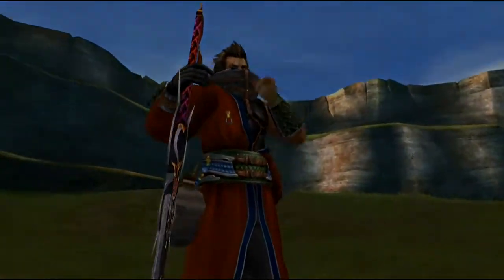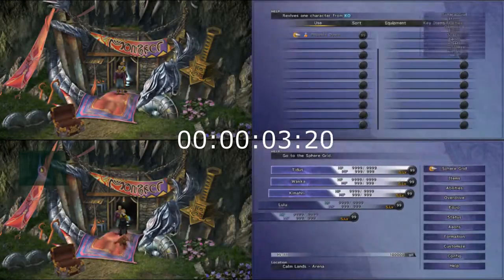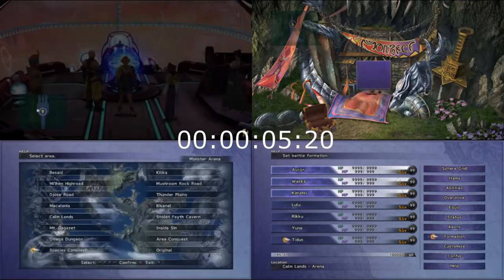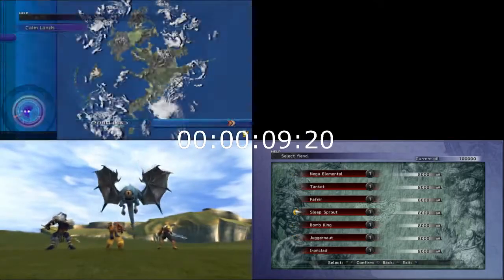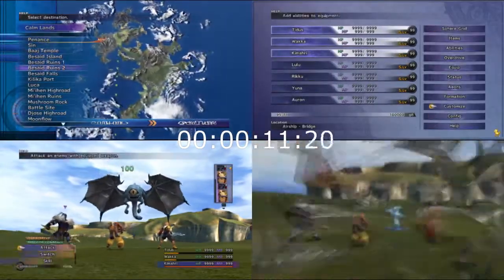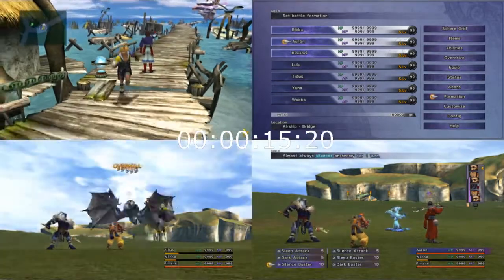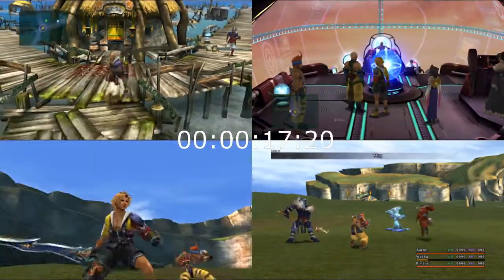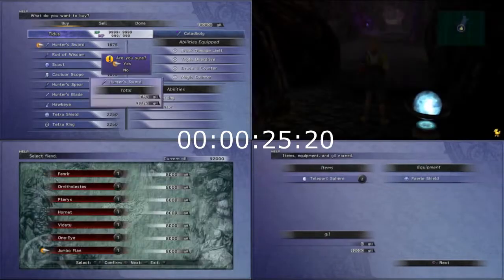The method was actually fairly straightforward. The timer starts directly from the monster arena, and the timer is also set for one hour, with some lenience to going over that one hour mark. No method went beyond two minutes of overtime, and no customization was allowed after the one hour mark. Starting budget was 100,000 gil. No speed boosts of any kind were used, so this should hold true for any platform that the game is on.